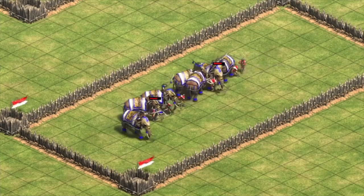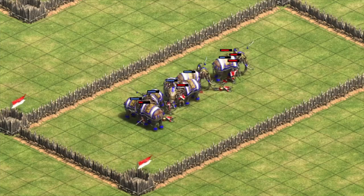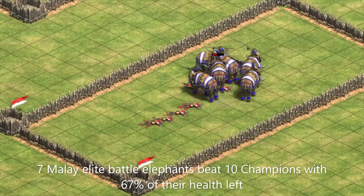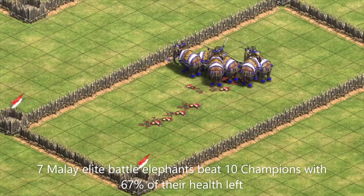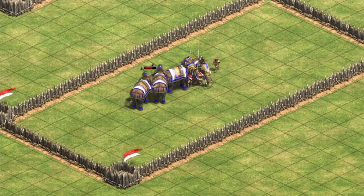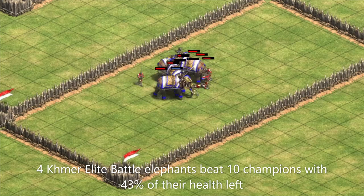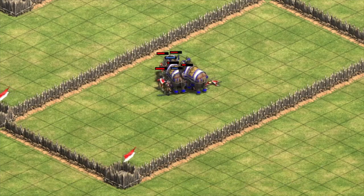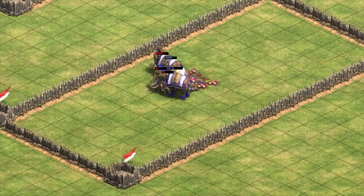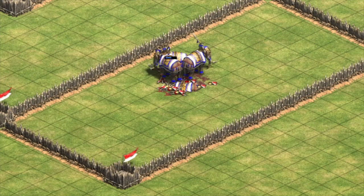In Imperial Age, we can now get 7 Malay elite elephants out costing 798 resources against 10 champions costing 800 resources. In this fight, our elephants win with about 67% of their health left. Our 4 Khmer elite battle elephants, on the other hand, won against the 10 champions with around 43% of their health left. I think the best takeaway here is that if your opponent is making elephants, you are much better off using your barracks to produce pikemen instead of trying to kill swordsmen.